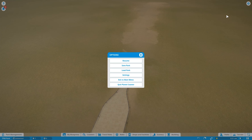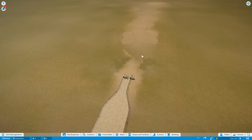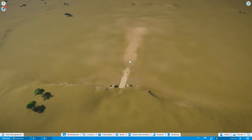In the top corner you've got settings — graphics settings, saving your park, loading other parks, quit to the main menu and quitting Planet Coaster itself. However, if you get as addicted to the game as I have, you definitely won't be pressing that bottom button.